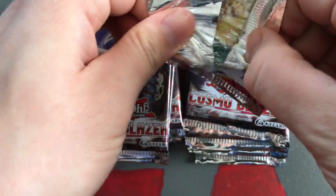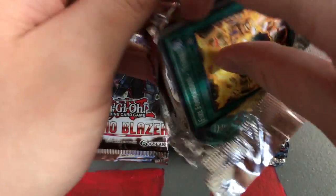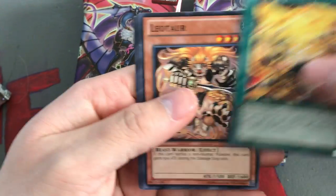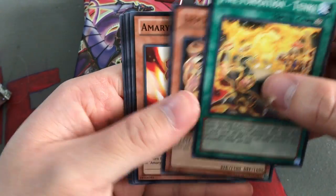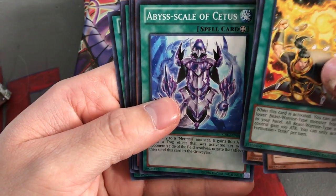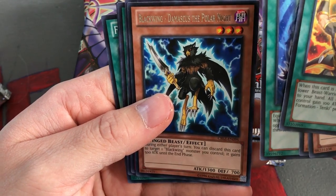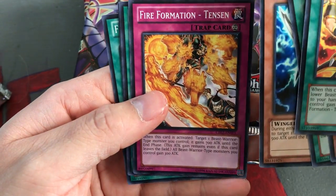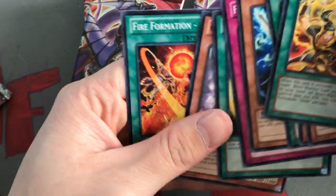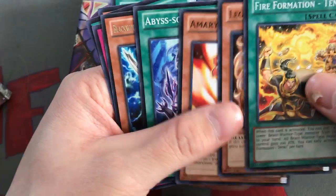These packs were kind of taped down together. Wow, this thing is not easy to open - look at this. There we go. First pack: Fire Formation Tenki, Leotard, Armor Release, Abyss Scale of the Cetus, Blackwing Damascus the Polar Knight, Fire Formation Tinson, Zero Zurok, Garbage Lord, and Fire Formation Tenshi. So we did get some Abyss cards.